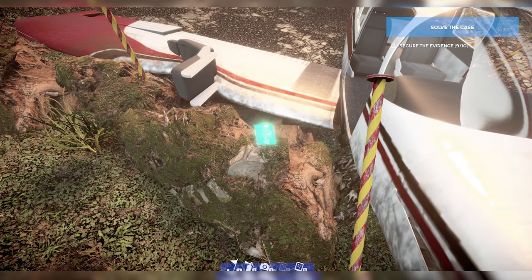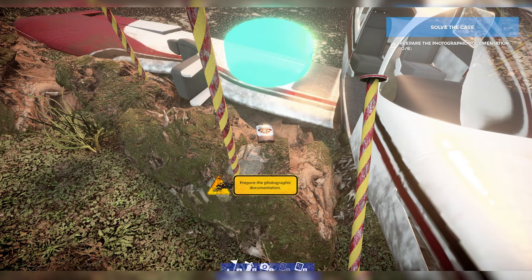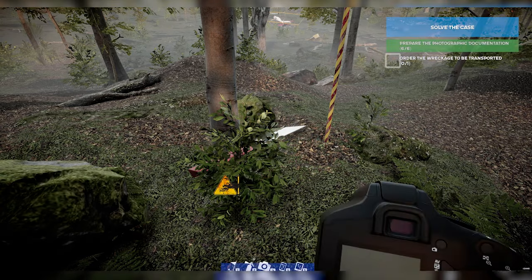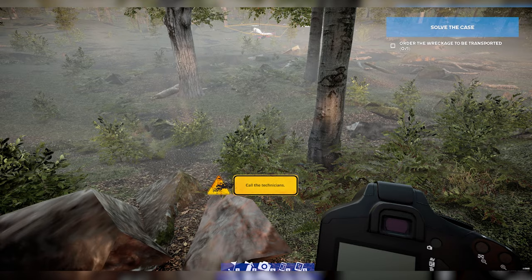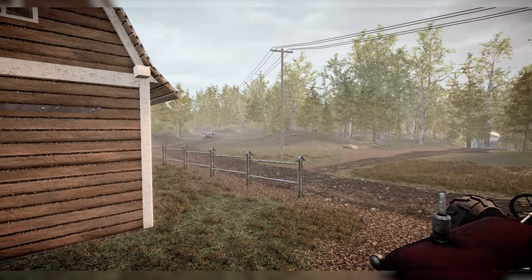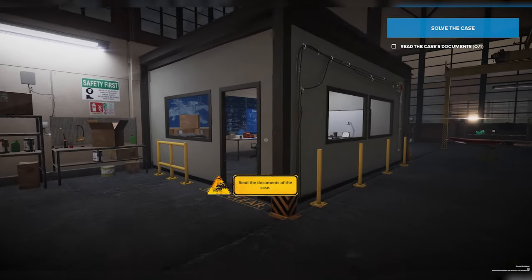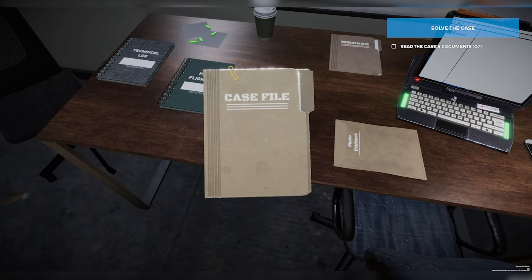There's one last thing to find here, and interestingly enough, it's a whiskey bottle or whiskey flask. So that is very interesting. Let's go ahead and take some photos. Let's give the technicians a call to bring the wreckage to the hangar. Here comes the van arriving to, apparently, pick up the whole plane. We've made it to the hangar.